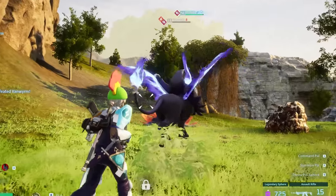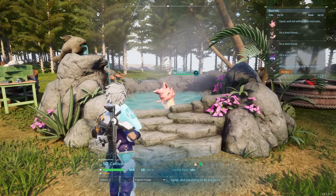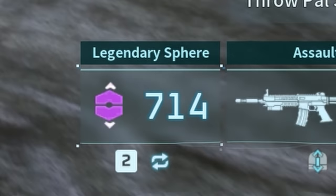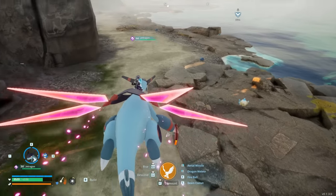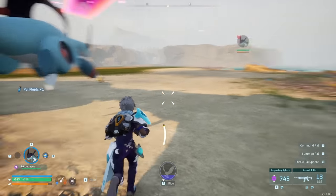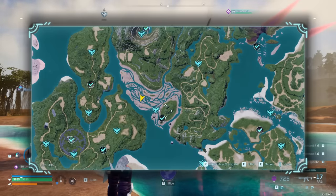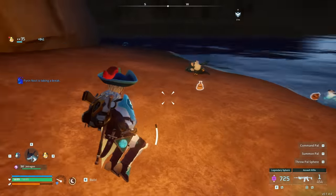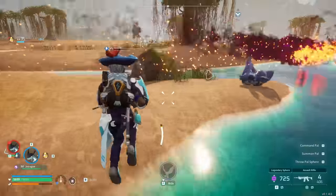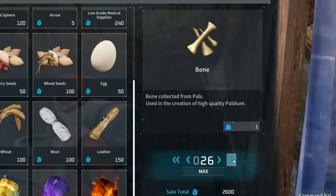Don't miss out on pal fluid — it's very useful for making hot springs to keep your pal workers sane, and cement for important items like higher tier spheres. Get pal fluids easily by going to coastal areas or areas with lots of water pals like Kelp Seas, Flocks, and Pengullets — anything blue gets the kill-on-sight mark. Even better, when you have some levels, go to the Gobfin turf's fast travel point, which has an amazing number of Gobfins to turn into pal fluid. For cement, you can also buy bones easily from merchants, and stone is literally everywhere.